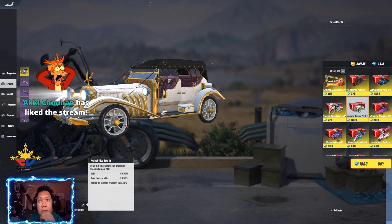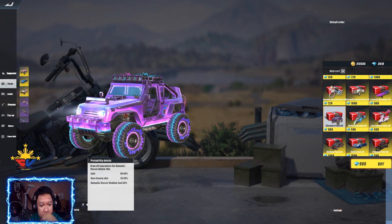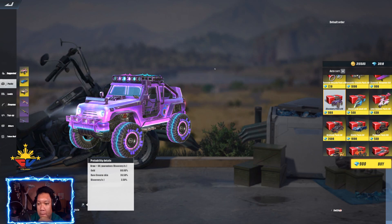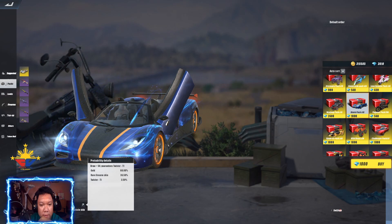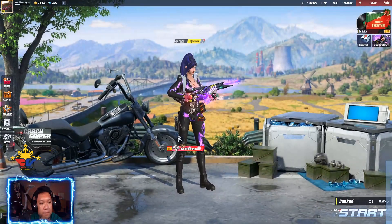Aki shuhan, thank you for liking this stream. Draw 60 times — so 900 diamonds. 900 times 6 — hindi ako malagay sa mat (I can't do the math). 5,400 na kailangan diamonds (you need 5,400 diamonds). Ito 50 times. Sobrang mahal na mga skin (the skins are so expensive), alright.